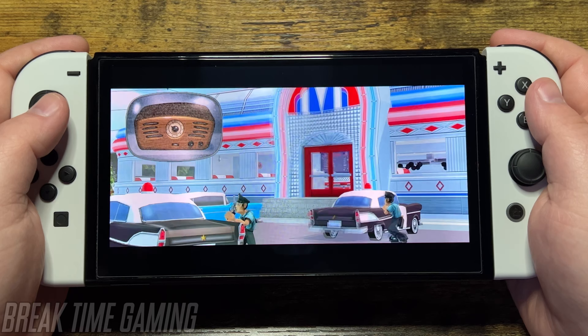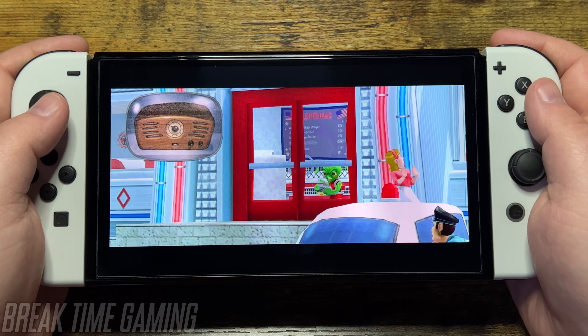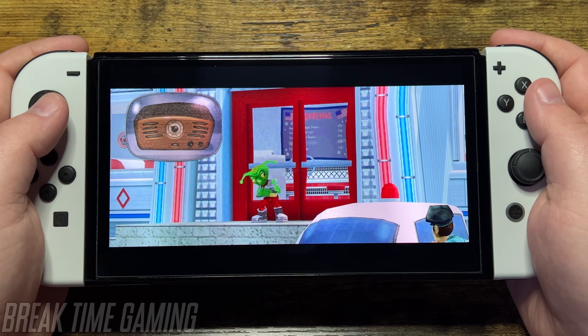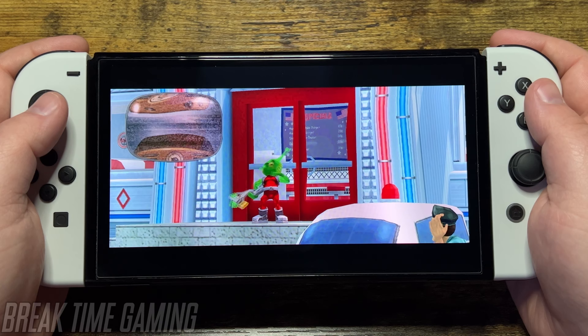You have been armed with a pistol. Press the button to shoot those nasty Martians. Press the button to switch between weapons. But be careful — you can only carry two weapons at a time.